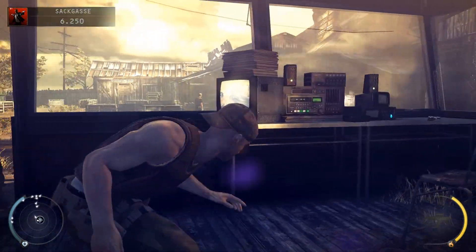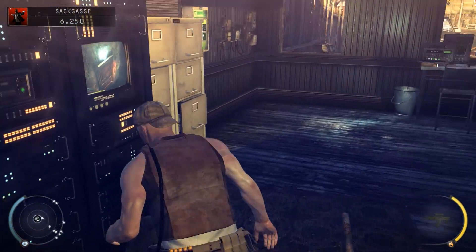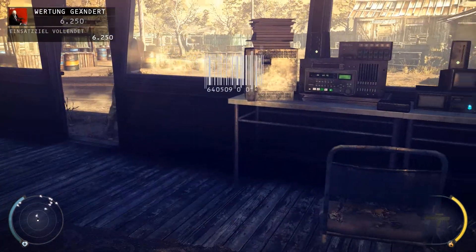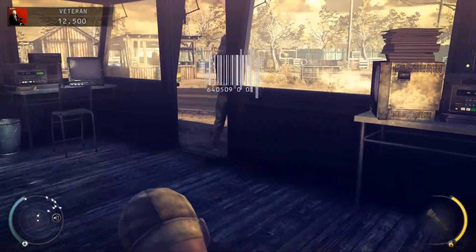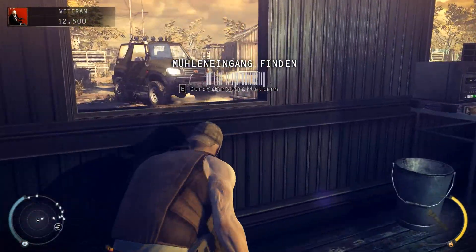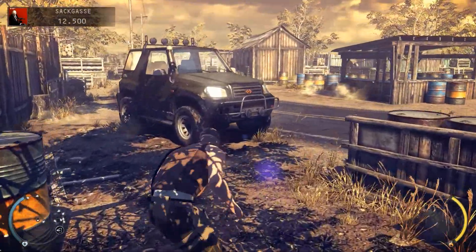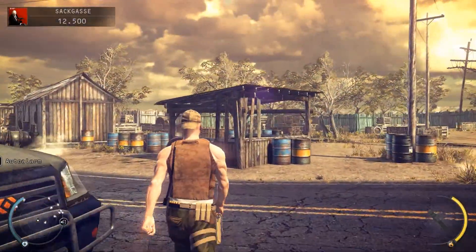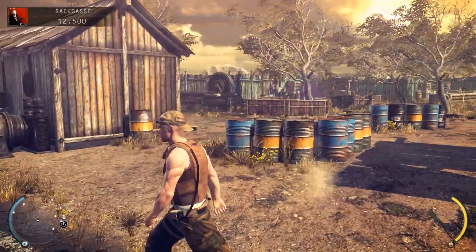Der bewacht das zwar, aber vielleicht können wir das einfach so deaktivieren. Sehr schön, sehr gut. Zack – Veteran sind wir jetzt bisher. Den Mühleneingang soll man erfinden – ich würde aber nochmal gerne gucken, ob da hinten noch was ist. Dadurch, dass ich jetzt ein bisschen mehr gespielt habe und mehr Erfahrung in dem Spiel habe – mehr Skill möchte ich nicht sagen, aber mehr Erfahrung.